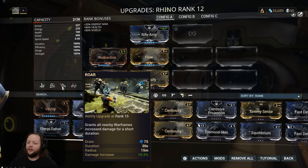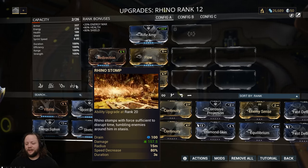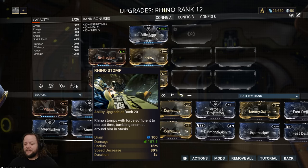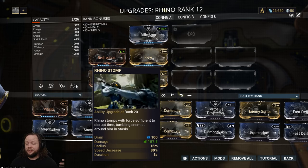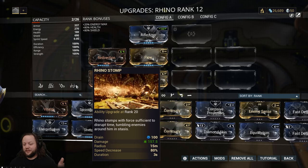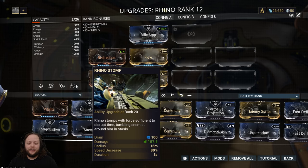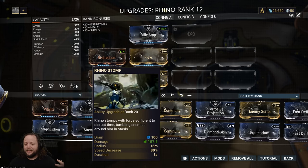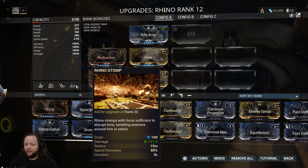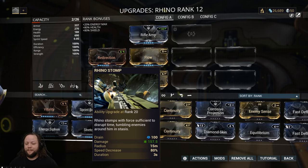Mind you that these are not all leveled up to the max level yet either, because our Rhino is only rank 12 right now. His four is Rhino's Stomp, which does an AoE damage effect that pops enemies up in the air and decreases their speed — you can shoot them while they're in the air. One of the combos you can use is to pop them up and then charge them, and they'll fly even further. We mainly use this as a CC ability, which is why his one is the least important.